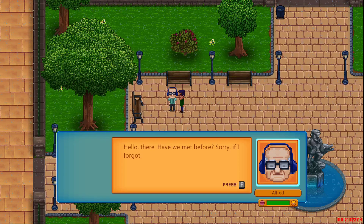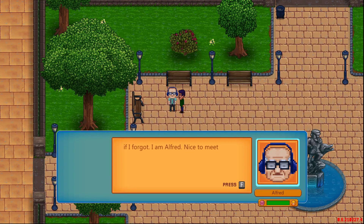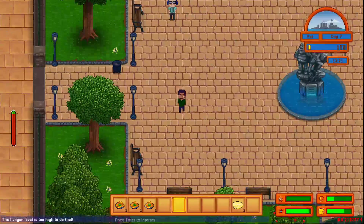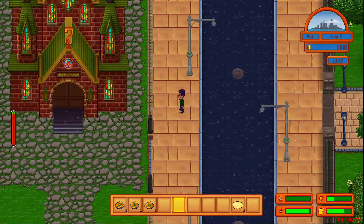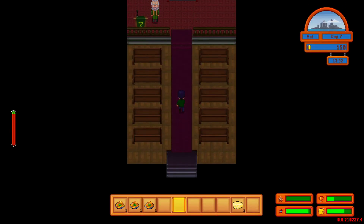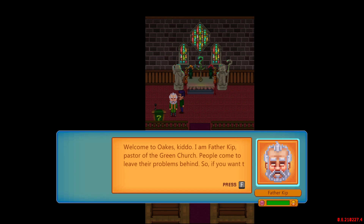Have we met before? Sorry if I forget — my name is Alfred Lena and I moved to Oaks 50 years ago. Back then there were only trees. Hi, did we meet before? Sorry, I forgot. I'm Alfred. Nice to meet you, Alfred. Found the church. Welcome to Oaks, I'm Father Kip, pastor of the Green Church. People came to leave their problems behind, so if you want to talk, I'm here.